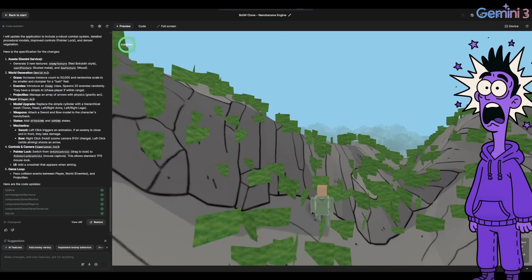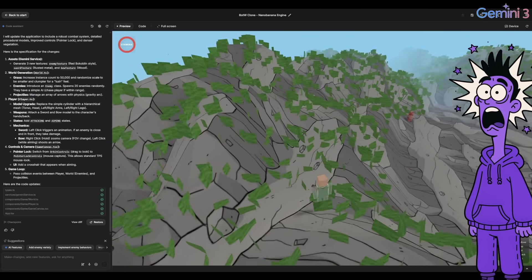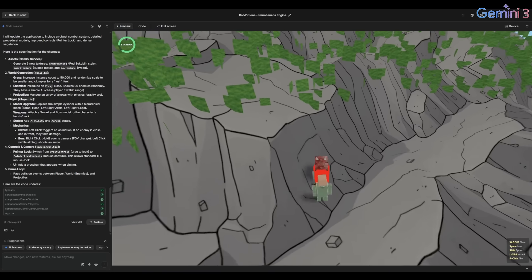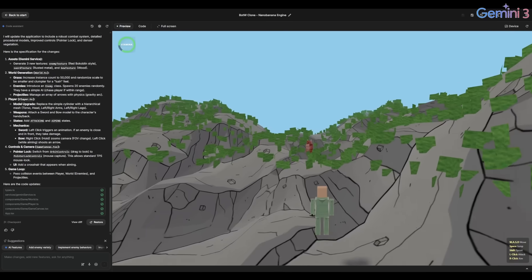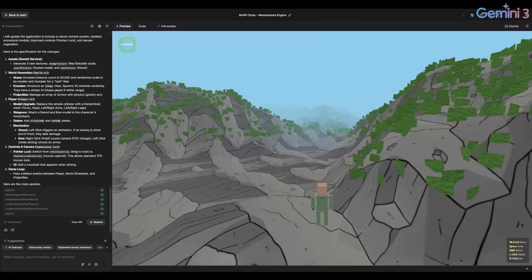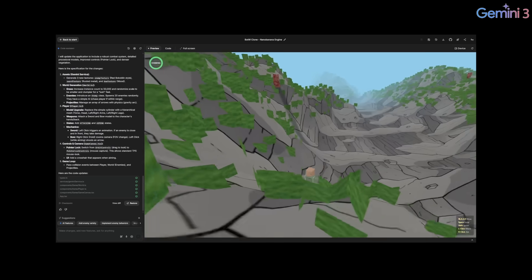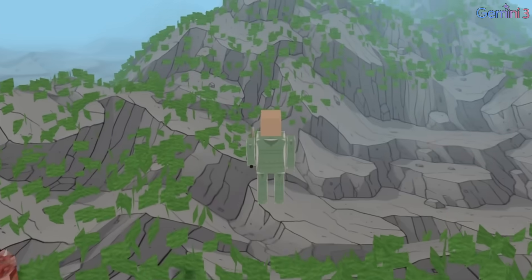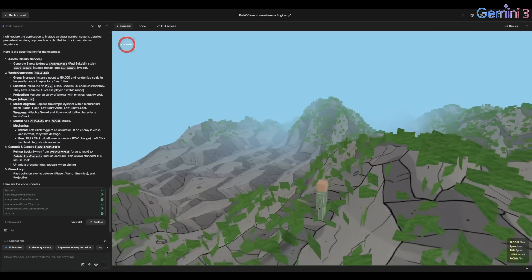Oh my god, guys — this is actually insane. Look at the sword, look how it attacks, look how fast it is. Oh, it turns red when I damage it. That's crazy. This is actually so cool — they actually made a player model, which is absolutely insane. Like, he's got arms, legs, a head.